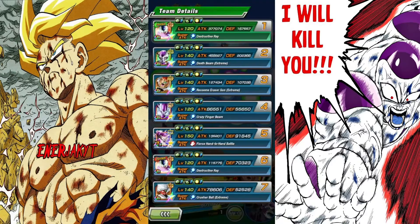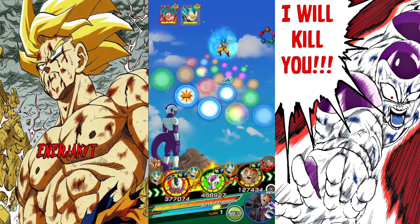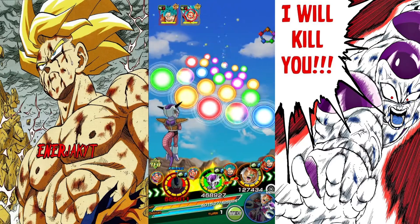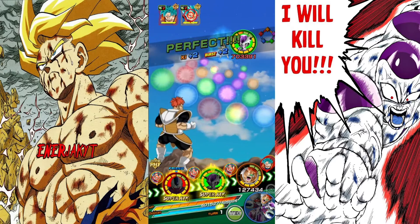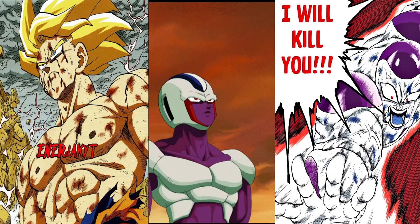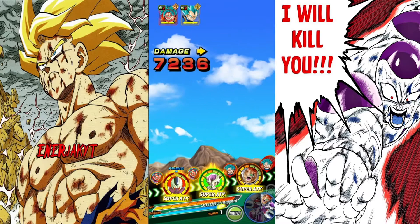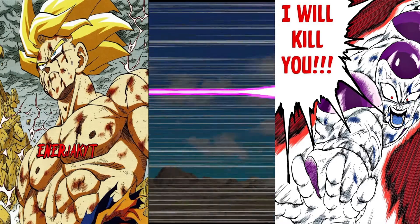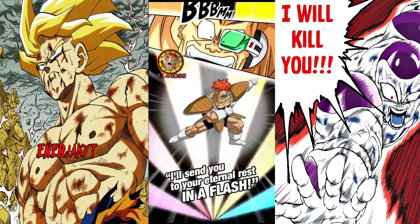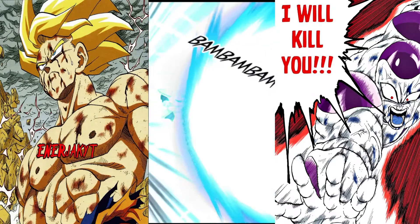I'm gonna put Cooler in slot one and debuff Goku. I don't think we die here — a lot of it depends on if Raccoon guards or not. Let's see how much damage Frieza takes turn one without support. His damage turn one is also way higher. He's taking double digits — meanwhile, transforming Goku was not taking double digits after his kit activated. Raccoon is guarding — we're good!